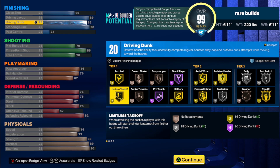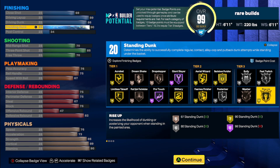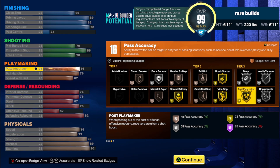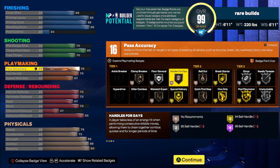You're getting slithery finisher and limitless takeoff both as tier-one badges. You're also getting silver posterizer as a tier-two badge with 90 standing dunk — and standing dunk is nearly more broken than driving dunk. You'll have gold rise up alongside that, so it's going to be very wild in the paint. Three-pointer-wise you'll have an 85 three-ball with 70 mid-range, 70 free throw, and 76 pass accuracy for break starter. You'll be able to have vice grip, pluckable, silver quick first step, clamp breaker, and handles for days in tier one — even at bronze those count as just two badge points.